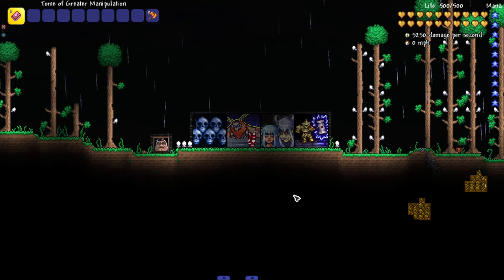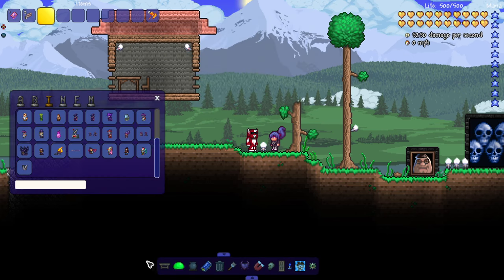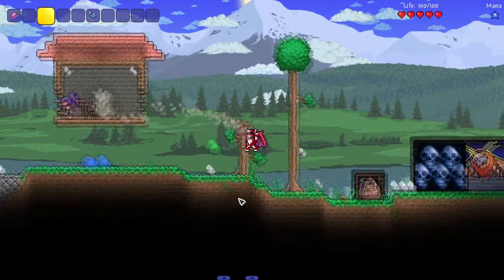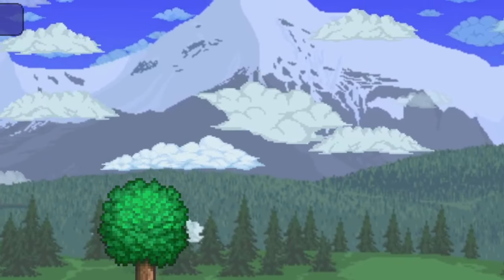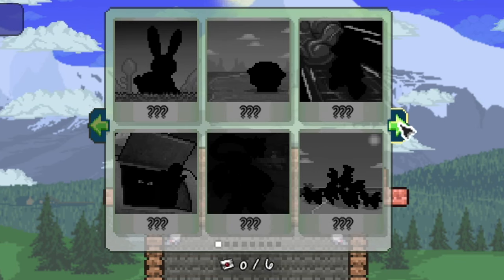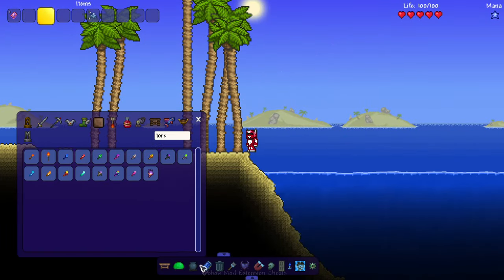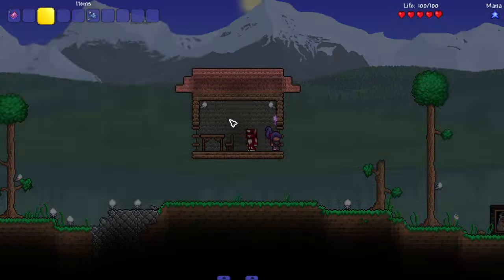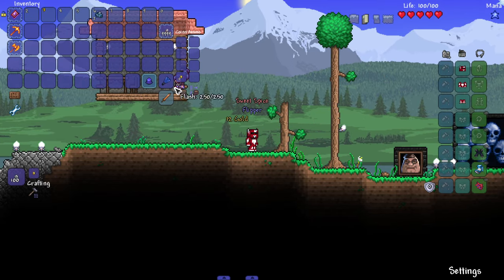Now let's get into my favorite feature: the whole picture thing — the photography system. We need the NPC called the Shutterbug, and she gives us a groovy camera when we first talk to her. When we talk to her, she has a bunch of critters and creatures we can take pictures of: ocean uncommon, dungeon uncommon, and some mysteries. Let's take a picture of a shark — we'll head to the ocean, spawn one in, and snap a picture. Boom! Album entry complete — now we visit Flash and claim a reward. Some goodies!